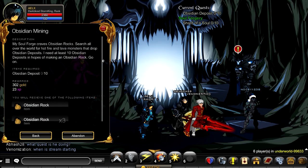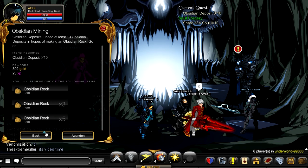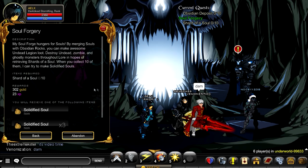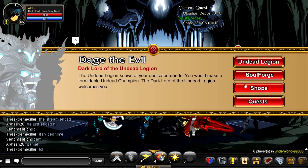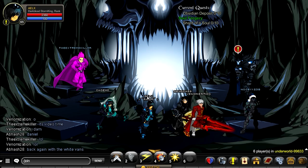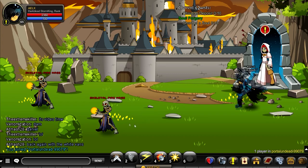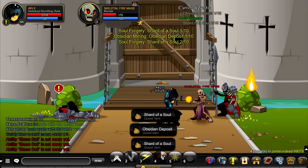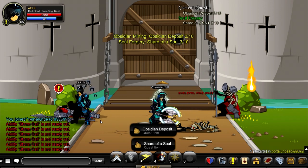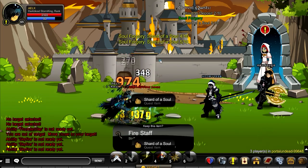Obsidian Mining is how you get the Obsidian Rocks, and Soul Forgery drops the Solified Souls. Now, how do you do this the fastest way? You go into your chat bar, do slash join Portal Undead with any random number, and then beat up some monsters. These Skeletal Fire Mages count as both a fire type monster and an undead monster, so this is pretty much the fastest way to do this quest.